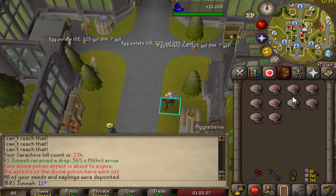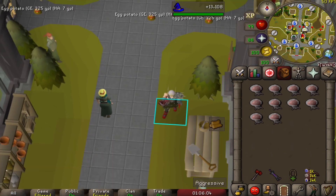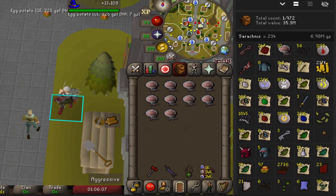We did 234 Serachnis kills — that's probably about one egg sack less than I should have got at the rates, one in 20. Grubby keys are one in five; I'm not even sure where those are supposed to be opened — down the bottom somewhere, giving mostly food. Other than that, 142 Dragon Bones is nice, and of course the Serachnis Cudgel. I will end up going back there again — it's kind of a chill boss. Once I've got a Bludgeon I'll be able to get a lot more kills done.